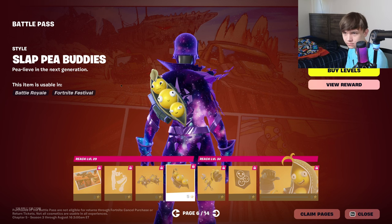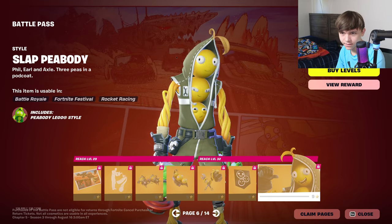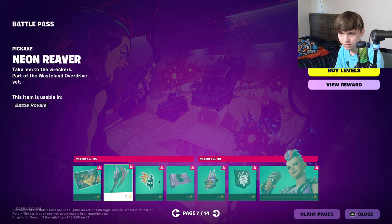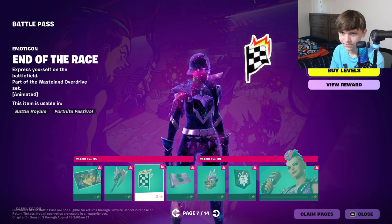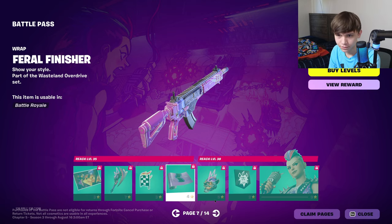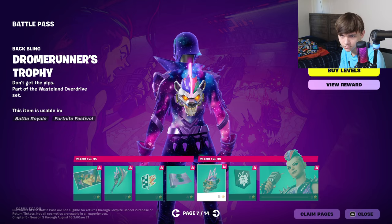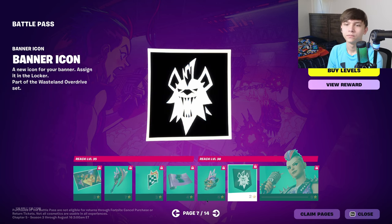Yellow peapods. What does Pees have to do with apocalypse? I don't understand. Slap, Clang and Basher, banner icon, Slap Peabody yellow style, loading screen, pickaxe — not a fan. The pickaxes, if you play zero build, they're kind of not important. Feral Finisher, Dromerunner's Trophy — it's like a wolf with a mohawk and a crown.